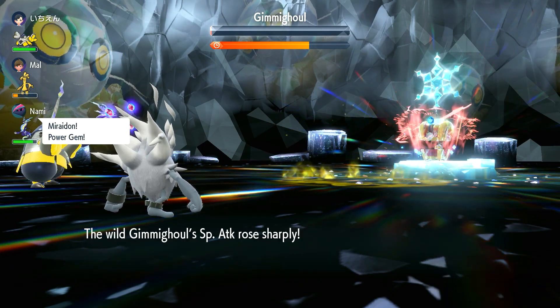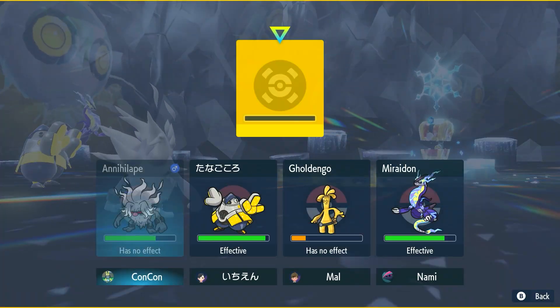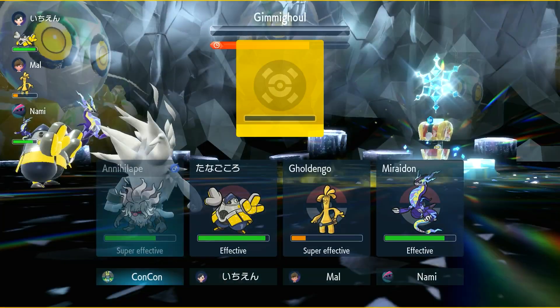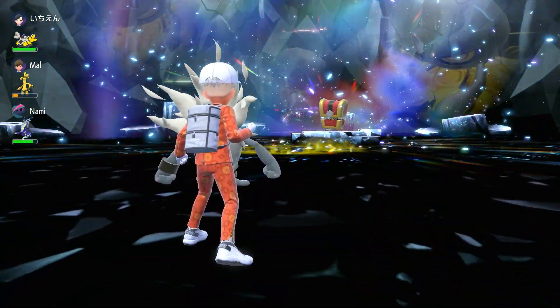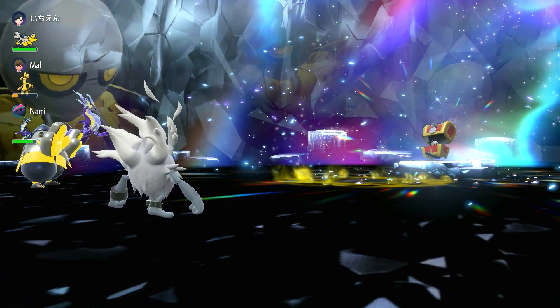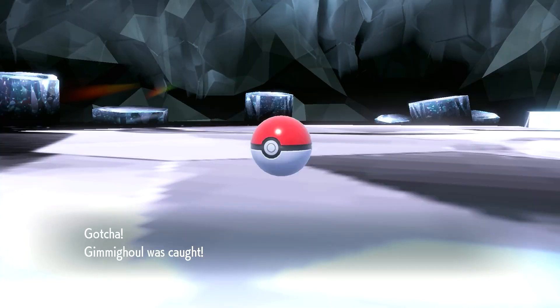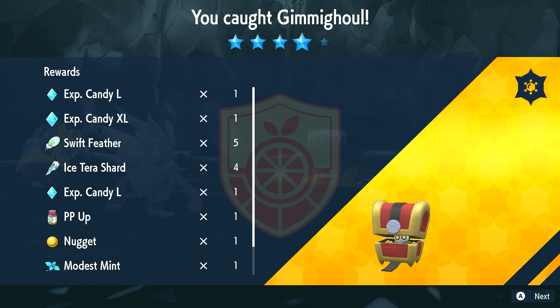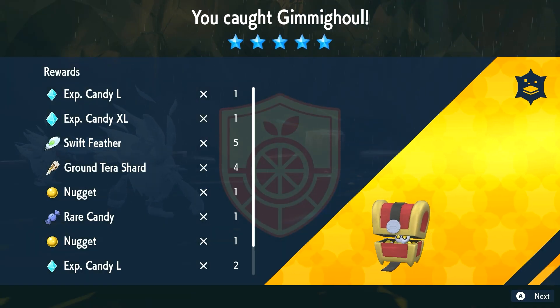In terms of strategy, Gimmighoul is incredibly easy to beat. It has nothing that can really fight you off. If you lose to this, it's probably a very rare occurrence, because most of the Raid Pokémon that we've been using before for 6-star and 7-star raid battles will easily destroy this thing, even if you don't have a super effective type advantage. It's just that easy. They're also actually really good for farming XP candies and Tera Shards of the same Tera type that the Gimmighoul is within the raid that you're doing.